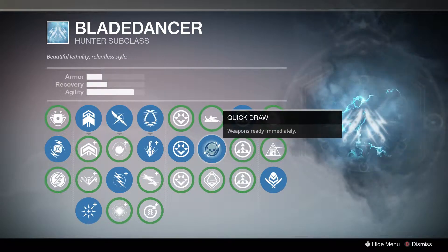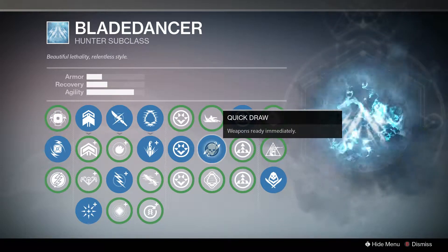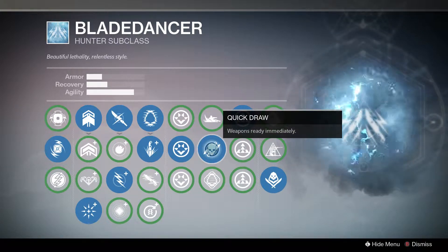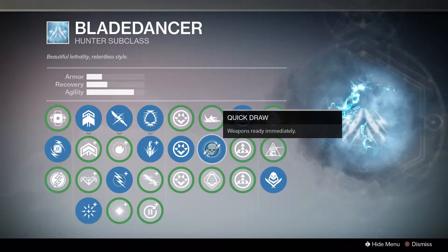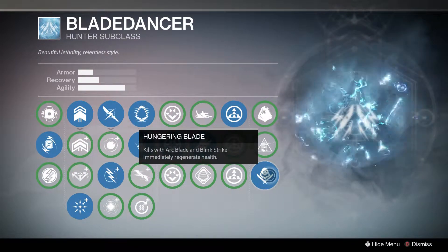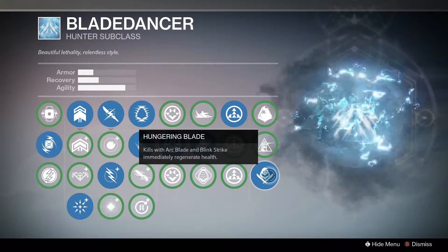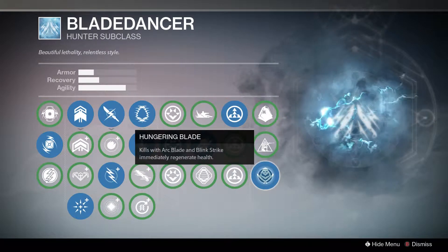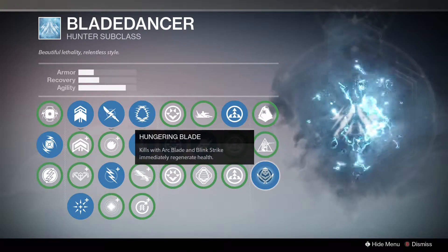Quick draw is really good because, say you kill someone and then someone comes behind you, you can instantly ready your weapon and then you're ready to fight them. I use hungering blade because whenever I get a kill in blade dance or with a blink strike, it regenerates my health. So if I'm in blade dance and I get a kill, I can keep going because it regenerates my health.